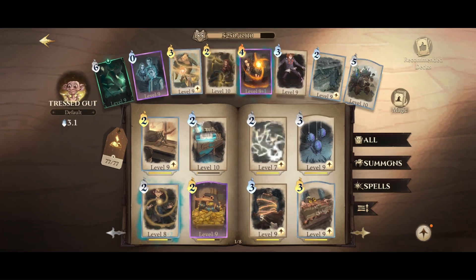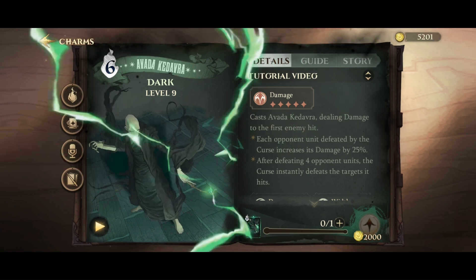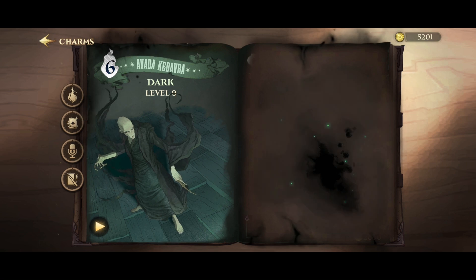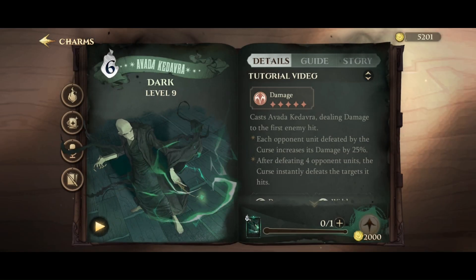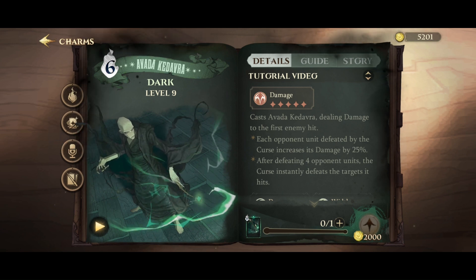Now let's talk about the cards in the deck. First up we have the one-hit KO spell. To load up that one-hit KO, you have to hit four different targets with Avada Kedavra and kill them. It also does 25 more damage every time you kill a unit with it, so if you have a low-level Avada Kedavra like me, it will get stronger as the game goes on.